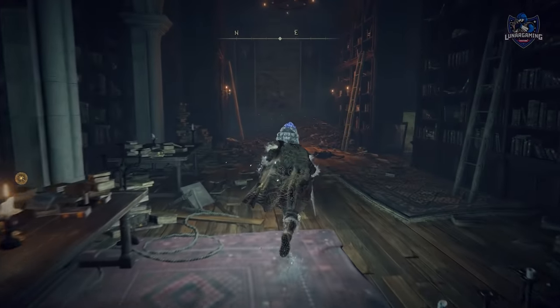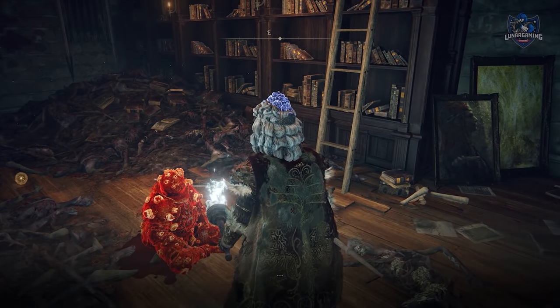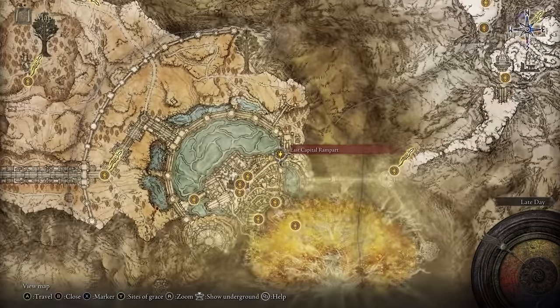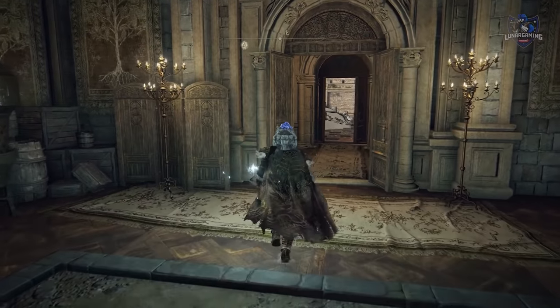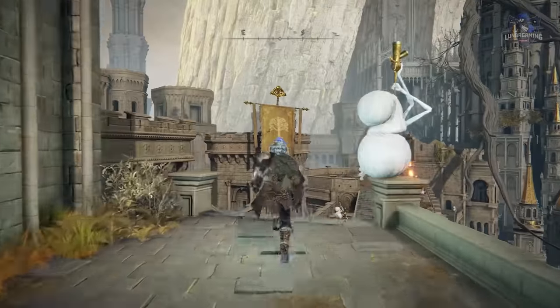After reaching Leyndell, Dung Eater will show up in the Roundtable Hold. You need to get him a Seedbed Curse. You can collect the first one from the Leyndell area near the East Capital Rampart and bring it to him. I'll show you most of the way to go for these Seedbed Curse locations because they are extremely confusing.